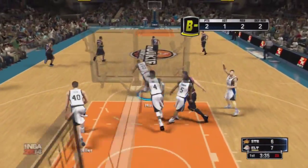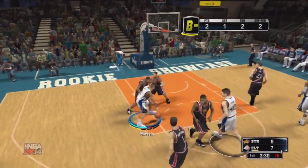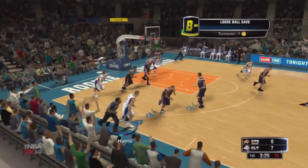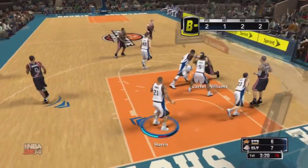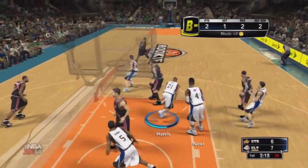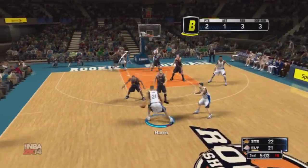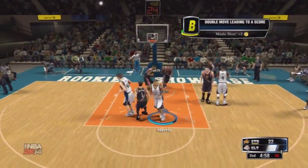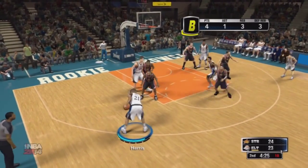Look at Shabazz Muhammad pulling up for a three-pointer — he missed. I get the ball back doing spins, putting this guy in the post. Look at Cody Zeller pulling a Dennis Rodman move, diving out of bounds trying to save the ball but throwing it to the other team anyway. Michael Carter-Williams gets blocked — don't come in my paint. I'm getting the easy layup right there. Just rewind that and look at my feet on that layup.